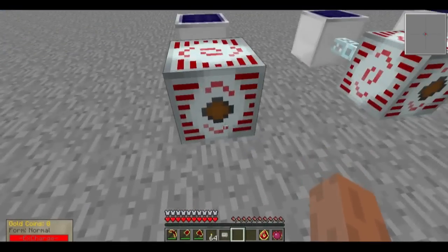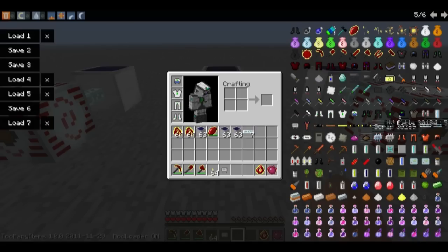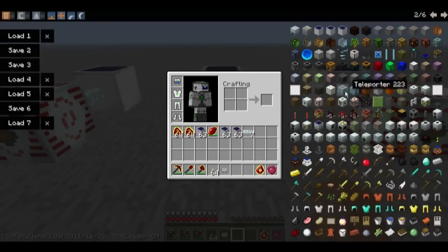Which is actually the output of an MFSU for the High Voltage, an MFE for the Medium Voltage, and a BatBox for the Low Voltage.